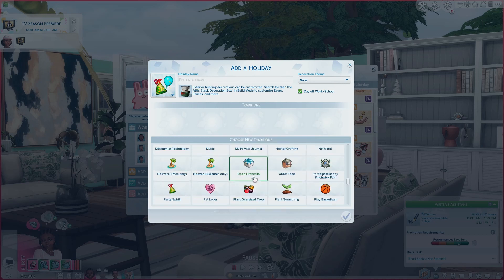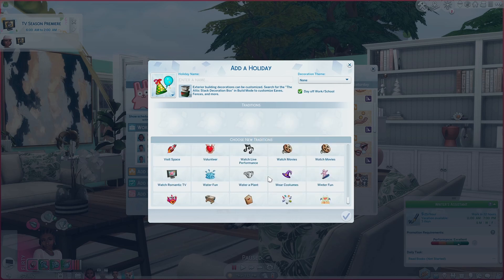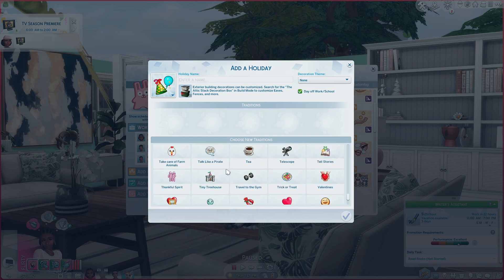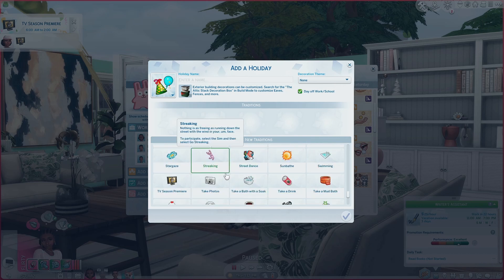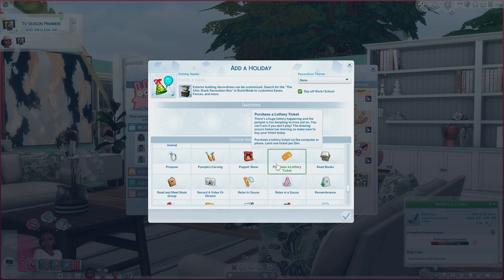A lot of people think it would be really annoying if their calendar was that full, but you don't have to do everything — there are little simple things that you do every day. I like doing these things because it reminds me: hey, you have all the packs, utilize them. There are little things like making a zombie cake or visiting your acquaintances. It also helps with my storytelling. A lot of mods actually add traditions — you don't realize it until you look in the traditions panel. I also have the ones for purchasing a lottery ticket, and I can set a specific lottery day for my sims.